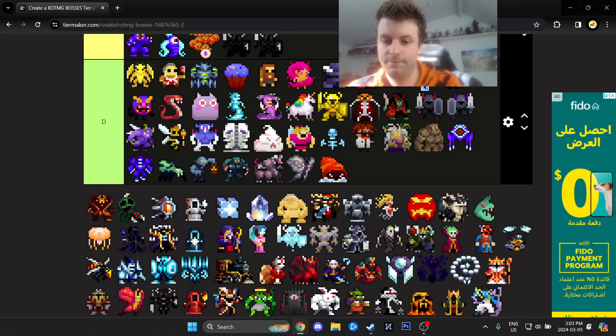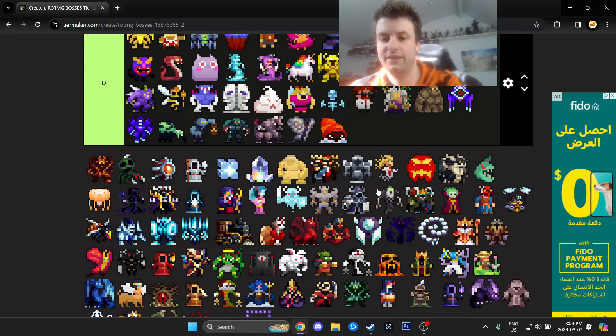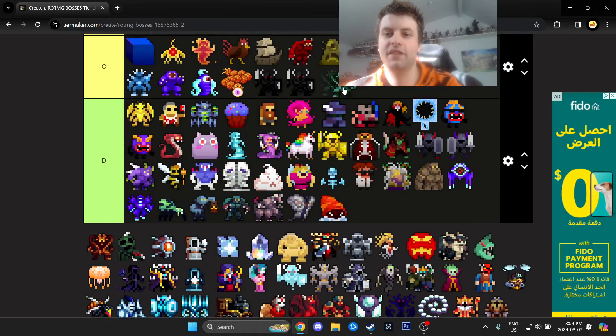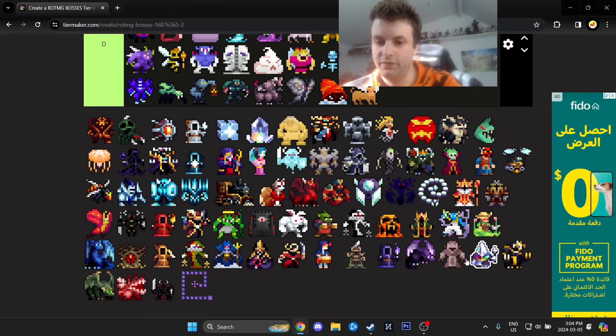Hermit God — not hard at all. The new and old Septavius are both there — just the updated look. The Jade Statue and Garnet Statue — historically scary, I'll put them in C tier because you still see people die to them pretty often. Sphinx — not hard at all, free loot, loot piñata.